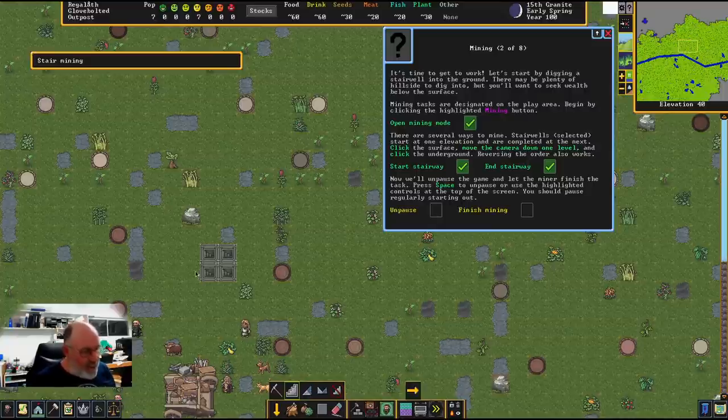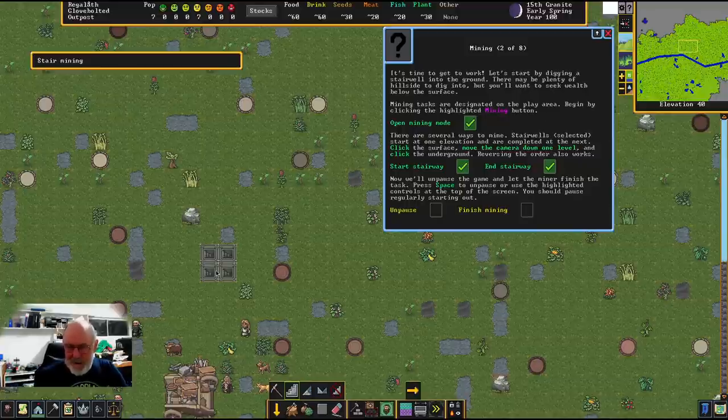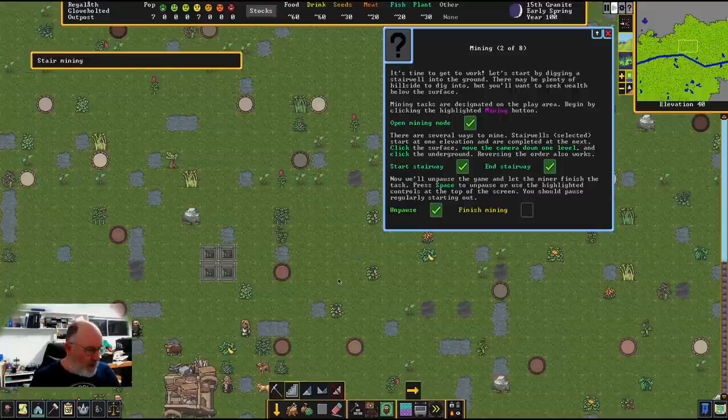One important note: digging straight down creates a high-risk entry point that's very hard to defend. An open stairwell is almost impossible to secure — you'll eventually want big gates and doors to stop enemies coming in. You can build around this later, but it is a point of threat. For now, this is what the tutorial tells us to do, so let's follow it.